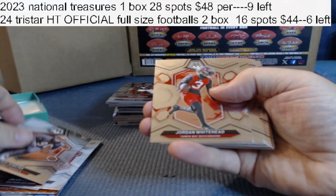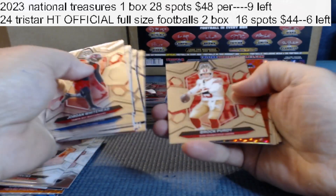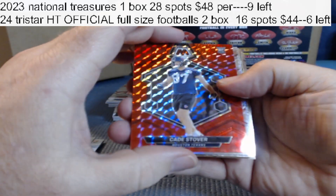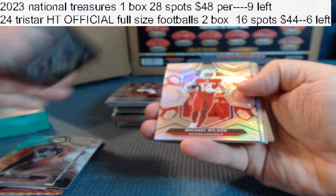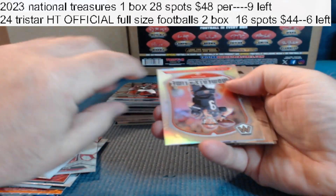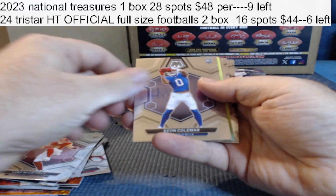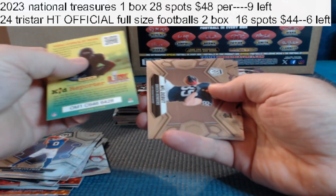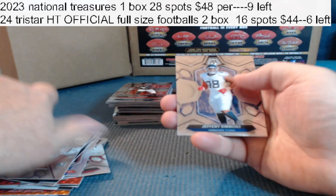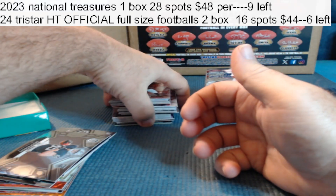Rookie, rookie, rookie, bunch of base. Kade Stover for the Texans, not numbered. Michael Wilson silver prism insert. Joe Burrow silver prism insert. Luke McCaffrey rookie, Keenan Coleman rookie. NFL Debut — Brock Bowers — that's a good one. He's really been playing well. Brock Bowers has been playing like a man possessed.